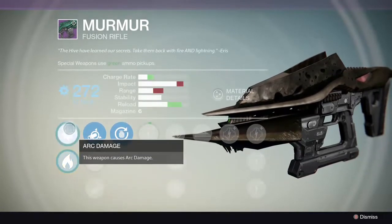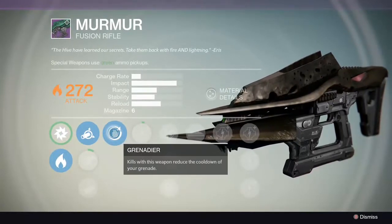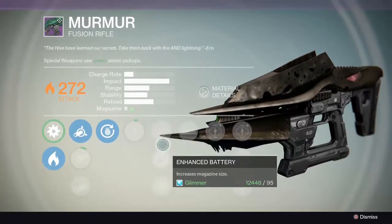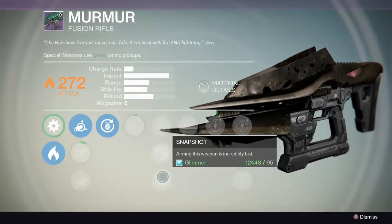Here you can see it switches arc damage to solar damage. Then we have Grenadier — kills with this weapon reduce the cool down of your grenade. Enhance Battery increases the magazine size. Then we have Lightweight — this weapon grants plus two character agility.